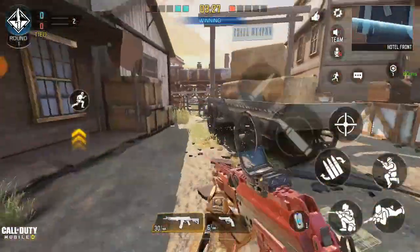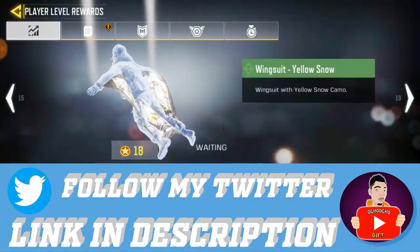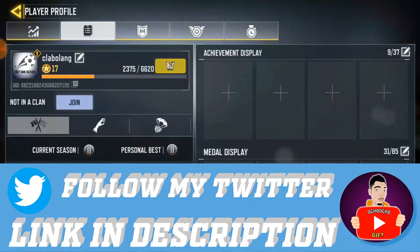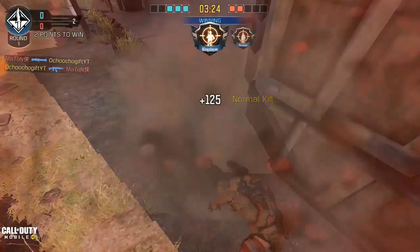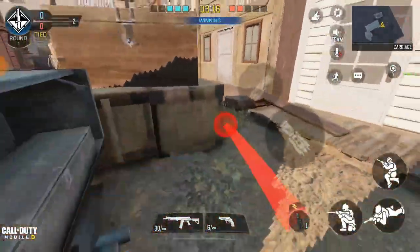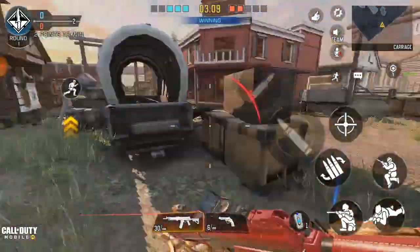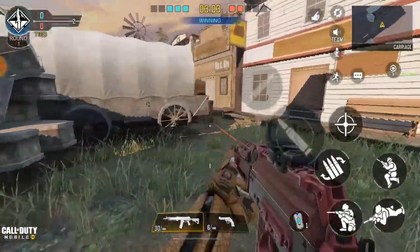So right now I'm on my secondary account, which I don't always use. I just created this account a while back. As you can see, I don't play much on this account. Now to get these free cool skins, you have to do something that may challenge you — you're gonna have to use your mind.